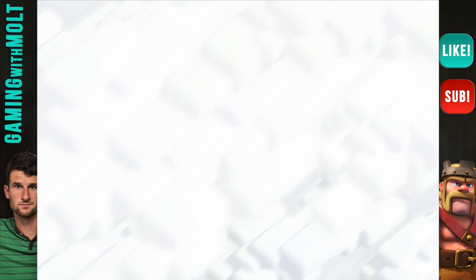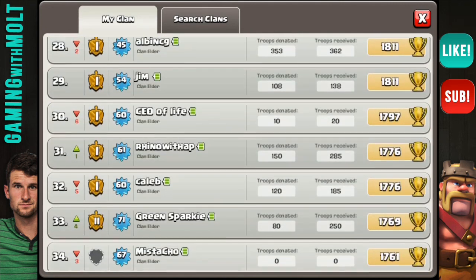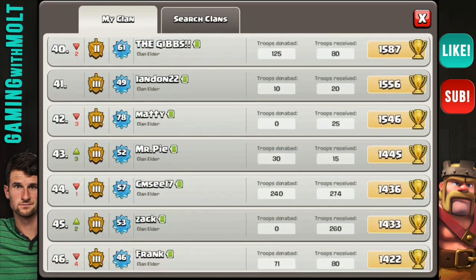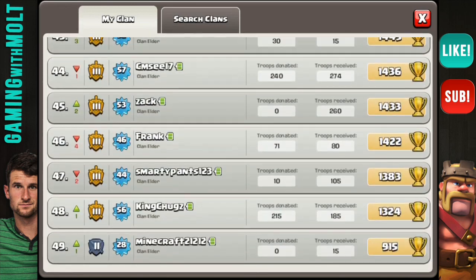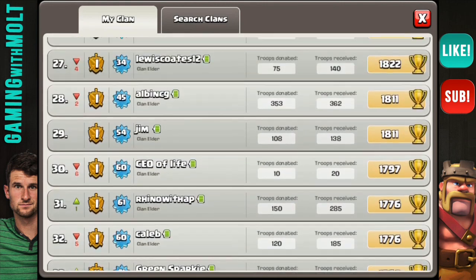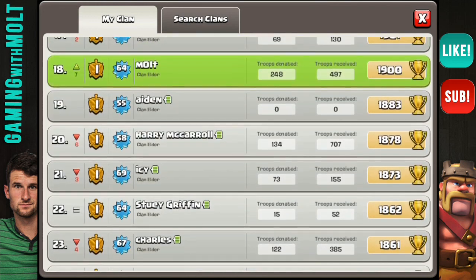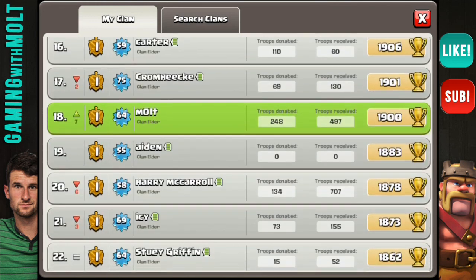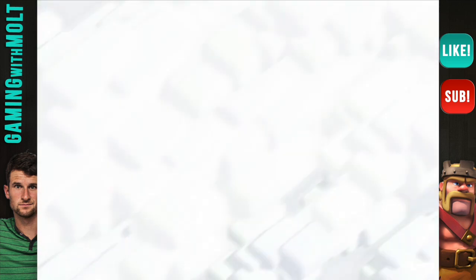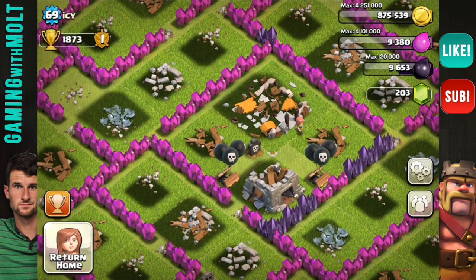Let's scroll back down. I'm not going to bother with Crystal League players because they're probably all rushed. Let's do Icy's base — and it's destroyed, so never mind. Apparently it just got 100 percented. I've only been 100 percented a couple times and it's very frustrating.